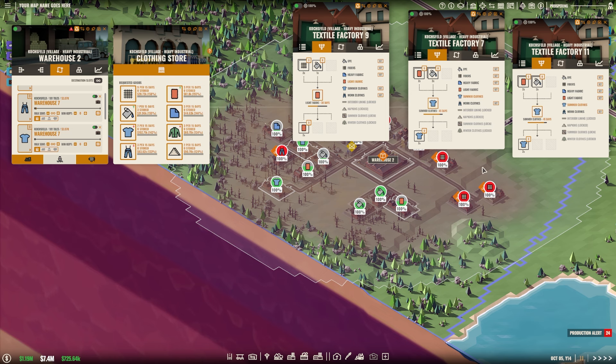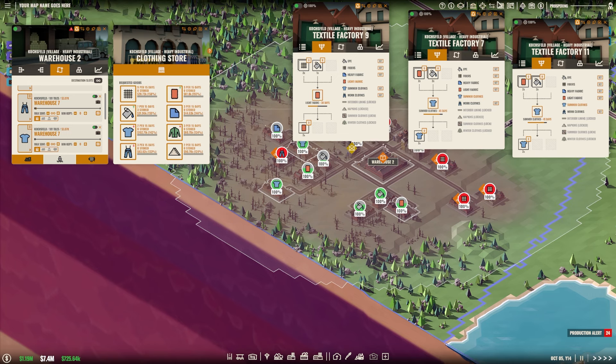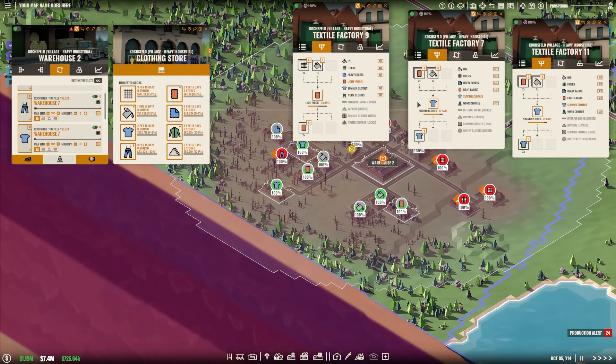So summer clothes first: we're making 4 units every 45 days. Demand is 6, so we can just set up one extra textile factory as the baseline. We want an extra textile factory for summer clothes. Is there a notebook in this game? That would actually be handy — I don't think there is. We'll just have to keep mental notes; if I forget something, scream at me in the comments.